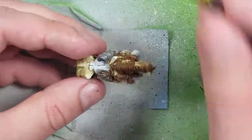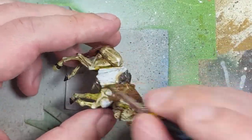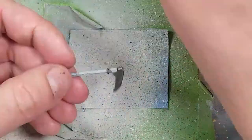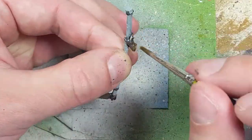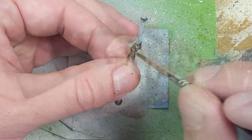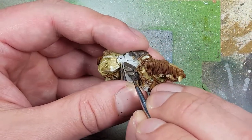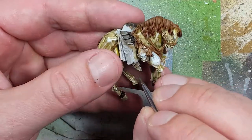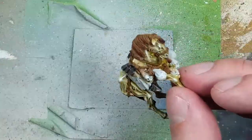Once that's done, we're going to take some watered-down Skeleton Horde Contrast and apply that all over all the metal pieces. And once that's done, we're going to take Leadbelcher and highlight the very edges of each piece of metal to bring out some more of the shine and make it pop a bit.